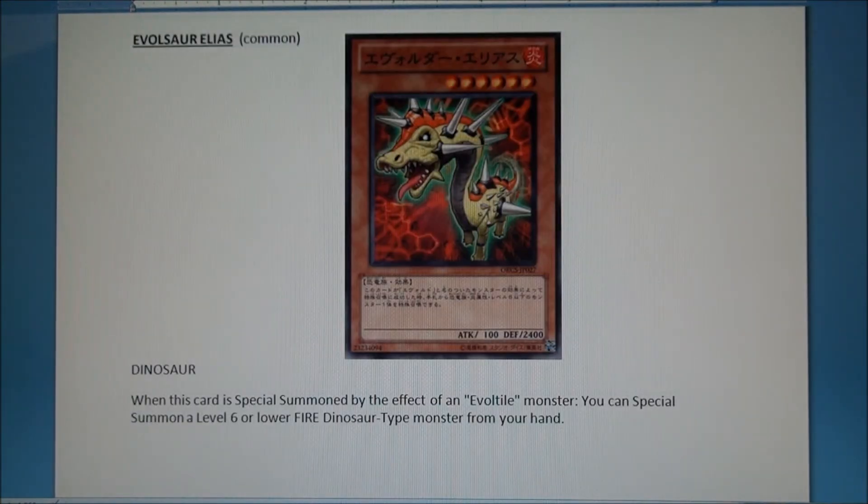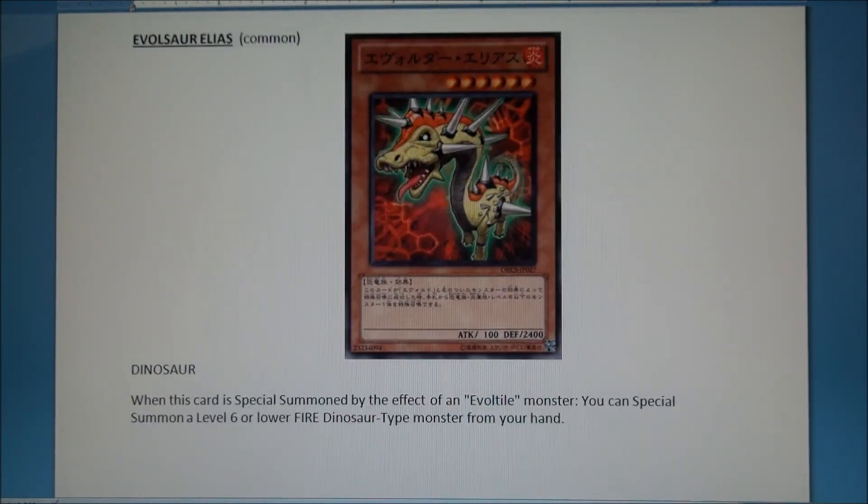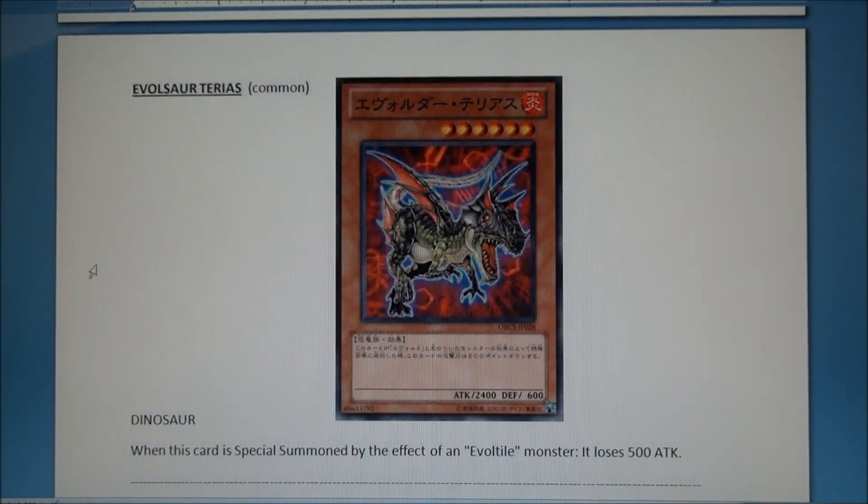Here's one of the level six stars I wanted to talk about. He has 100 ATK and 2400 DEF, but most likely you'll use him for his ability. This is Evolsaur Elios — he's fantastic. When he is special summoned by the effect of an Evoltile, which would be Castanica or whatever its name is, you can special summon a level six or lower Fire Dinosaur-type from your hand. The other level six: when he's special summoned by an Evoltile he loses attack, so he's still a 1900 beater, but it's mainly just to exceed with.